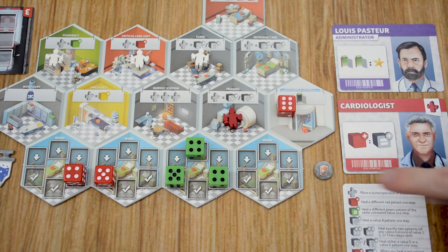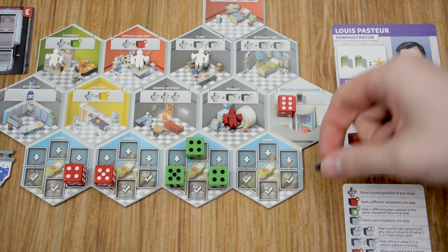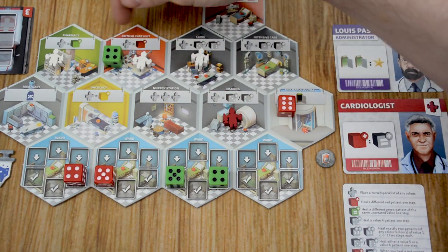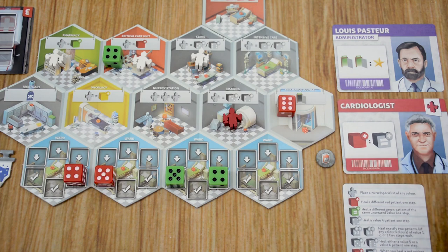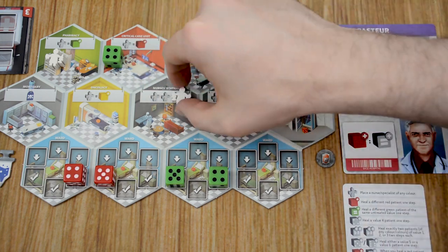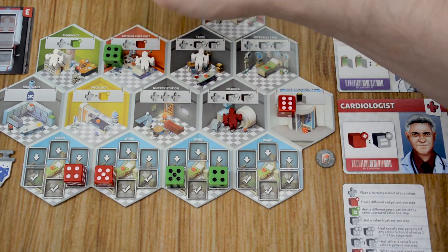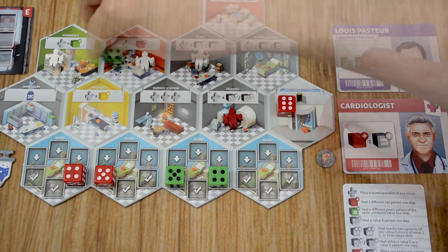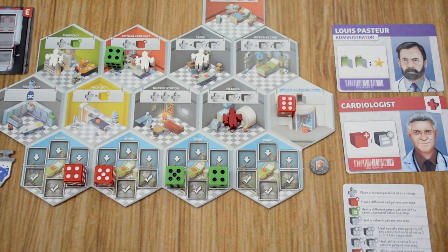The blood bag tokens have multiple uses during the activation phase. Each time you spend one, you can heal one patient one level. You can also choose to change that patient's color to any color right before performing a healing effect on them. To do that, place the die in the color department as a reminder, then activate a department to heal that patient with their new color. Any blood bags remaining at the end of the game give you one bonus point each.